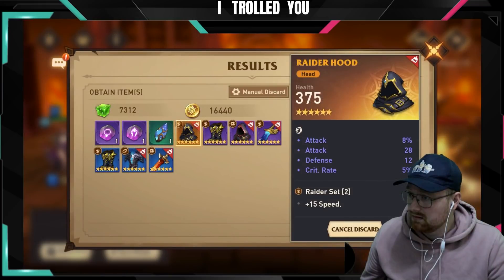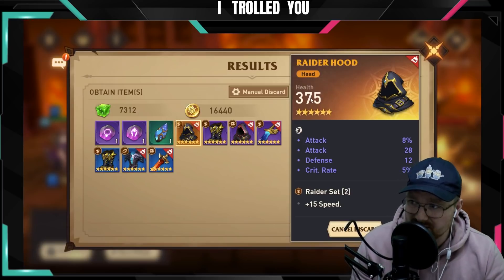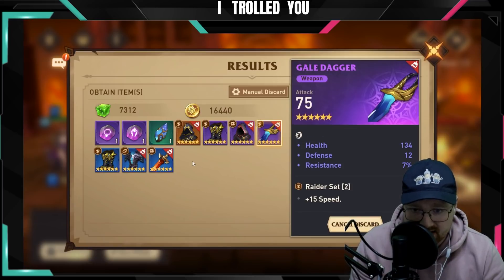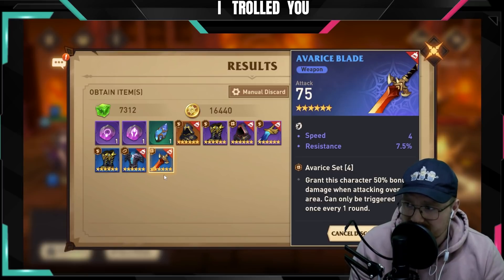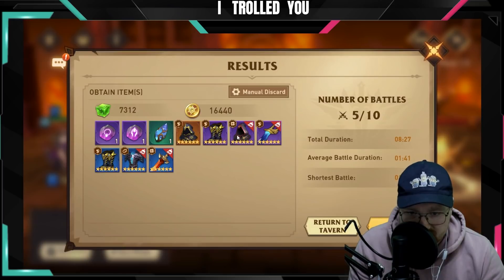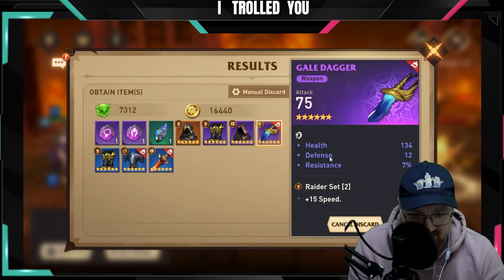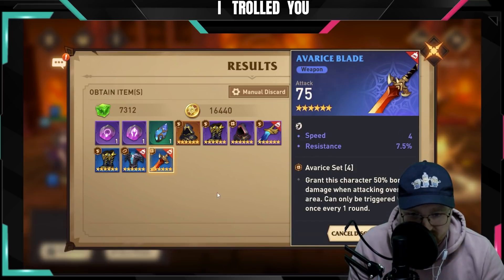I'm back. I noticed something and I was 100% right — the main stat will also apply to the head and arm pieces because they're flat stats. It almost discarded this 5% crit and 8% attack piece — obviously I want to keep that. It also almost discarded this one.